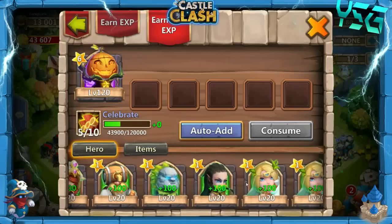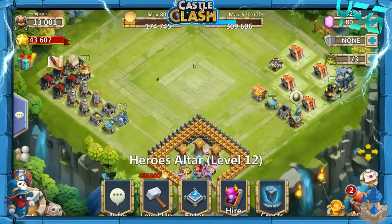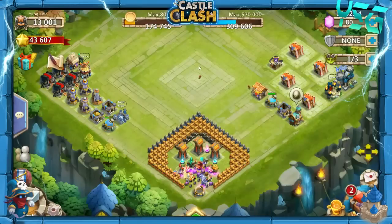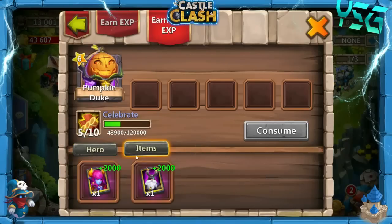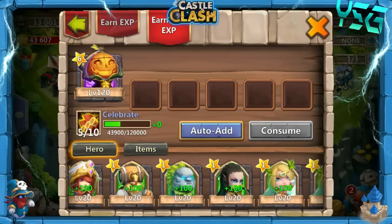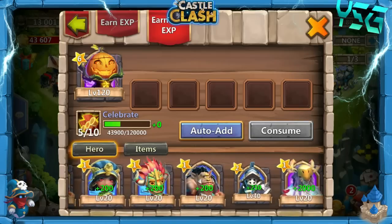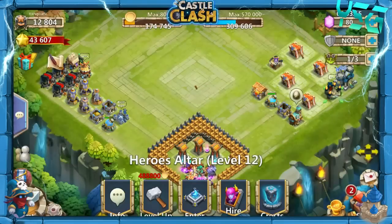We're going to consume the 1 of 8 Executioner, and then I think we're going to consume one of those Angels. We're going to consume this 1 of 8 Executioner — he might be in a tower. Consuming into this Pumpkin Duke. Kind of disappointed with the rolling. I didn't mean to roll the gems — I meant to actually buy a 4th Builder for the 30-day login. It was a noob mistake, and it's definitely something everyone should do: get that 4th Builder. I kind of forgot and just started rolling.